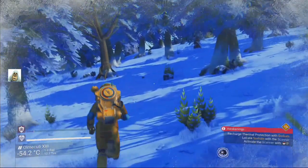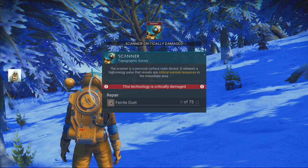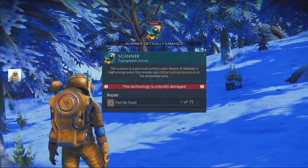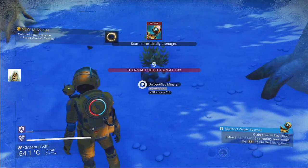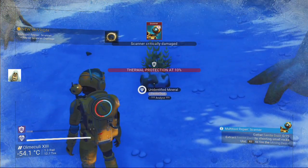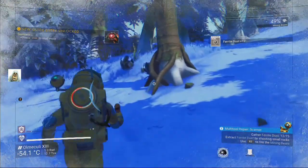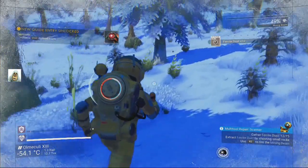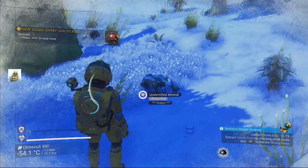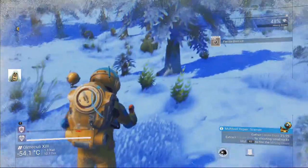Let's repair the scanner. What do we need? We need ferrite dust. We need lots of it. We've got 12, any more stones? Ferrite dust - 21.